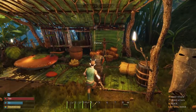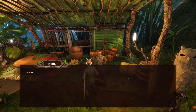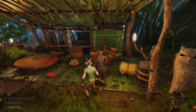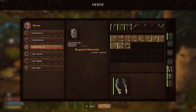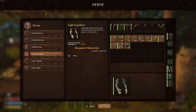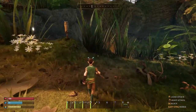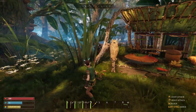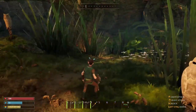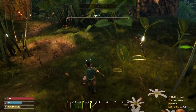We've got gauntlets — let's see if there's anything else he can make for us. We need more fiber. We'll just come back to him when we get more fiber. How are we looking on daylight? We're okay — we did extend the daylight so we should be good to go. Now I'm kind of looking for where I want to put the first base.